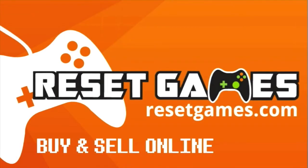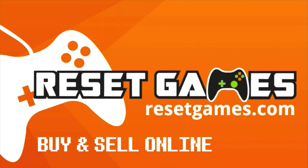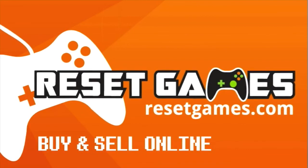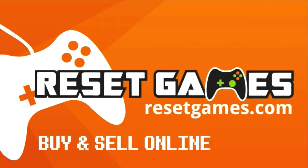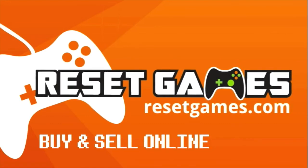This video is brought to you by Reset Games. At ResetGames.com you can buy, sell, or trade new and used games from all areas of gaming. You can see trade-in values instantly, trade-in for credit or cash, and all of the bags for shipping your games will be provided at no charge. From PlayStation 3 all the way back to old school Nintendo, Reset Games will have the titles you are looking for and so much more. Check them out at www.ResetGames.com and tell them that BCS Buster sent you.